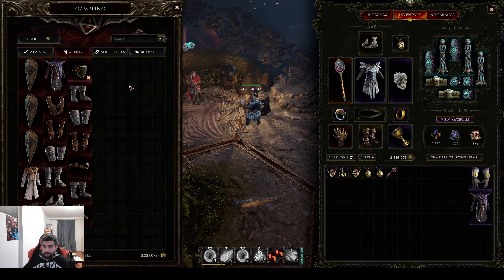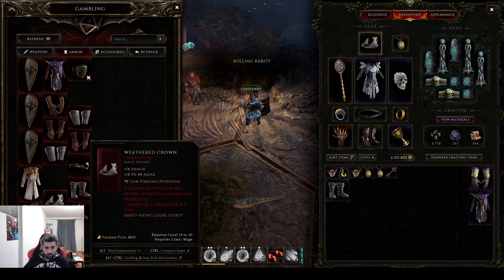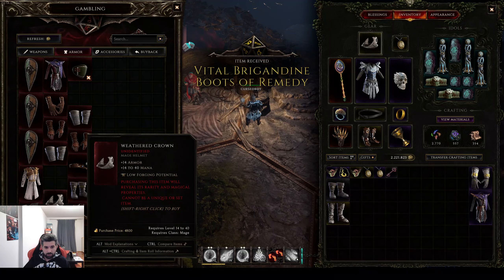We need the boots for the flat damage. Of course that's just one part of the equation — we're gonna need a little bit of dexterity, and also we need bone glamour as well.